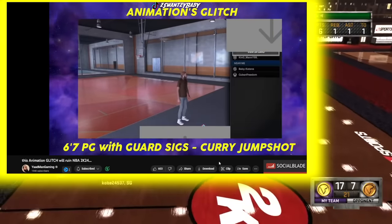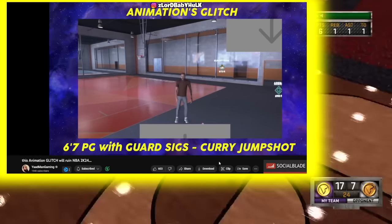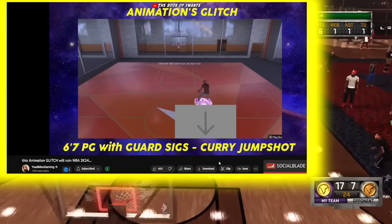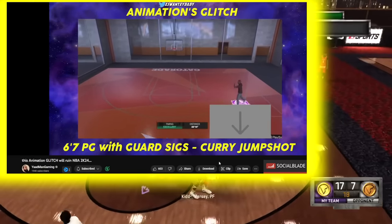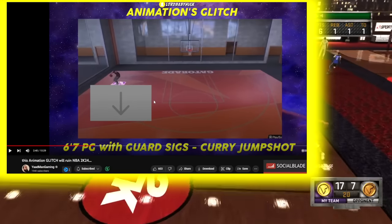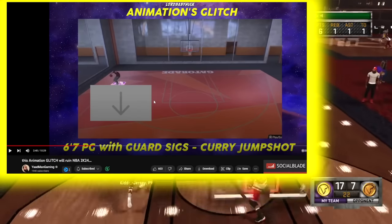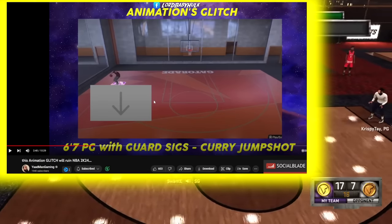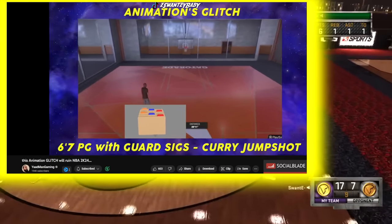Darius Garland on a big build is going to be better than any big's jump shot, and Curry base has been revamped — with that base you're not missing. On top of that, the Nate Robinson fade is one of the most used fades for guards. I'm assuming this is the animation glitch from last year — you delete your player, then when you remake them bigger, you keep those guard animations. Hopefully 2K cracks down on this. Be careful doing this.